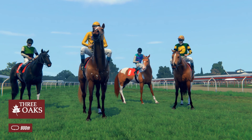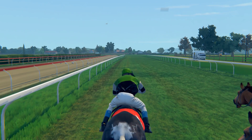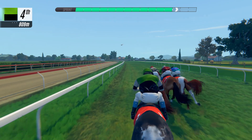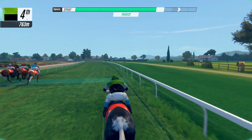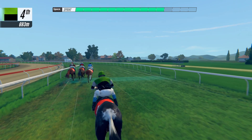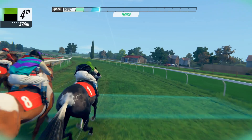Radish Dreamer, you're my girl! We're going to do our best. I think we're like guaranteed to win because we have the power of story and destiny on our side. I'm going to try to push her into the middle. Use a sprint segment to reach your preferred position — wait for the flash, then sprint again for the perfect rhythm. Oh, there! That flash! I got it now!